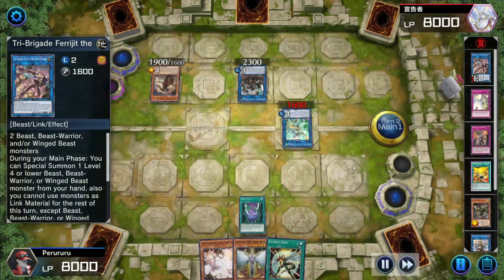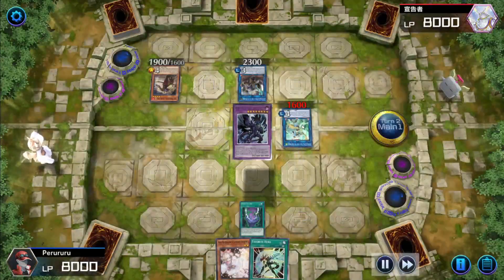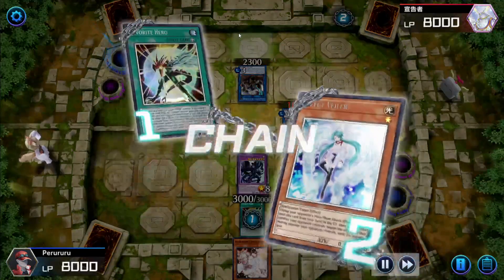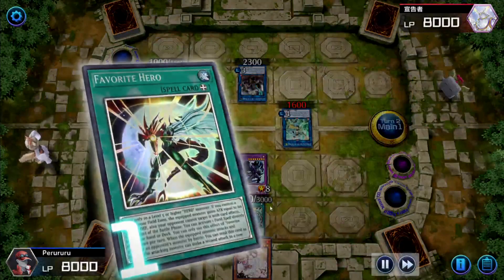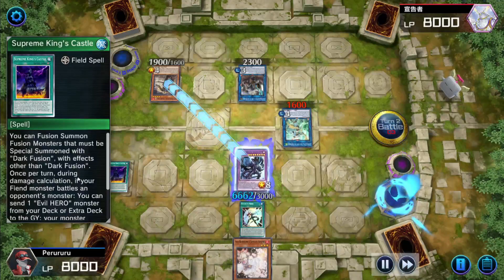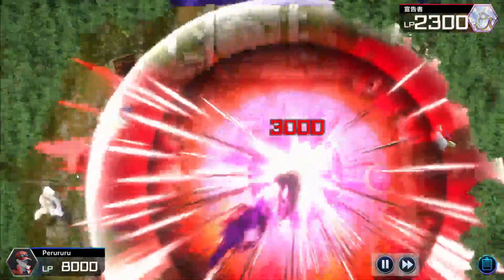Now he's going to activate a Justice Gold, which is going to reduce the power of Apollosa down to 1600. From here he's going to activate the Dark Calling. Now the Dark Calling, luckily, is a spell so he can play through the Apollosa, which is going to summon out the Malicious Bane, which is going to be all he needs after he activates Favorite Hero. Effect Veiler is going to come in to negate the effect. But honestly I don't think that's going to stop anything, because now with Favorite Hero he can just go ahead and activate it to put out the field spell. And now with this he can go ahead and actually attack as much as he wants onto the field. And that's going to be a GG.